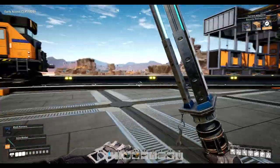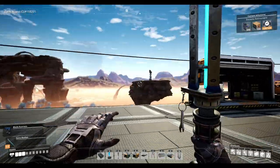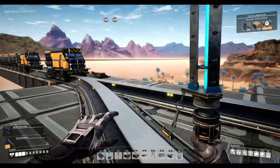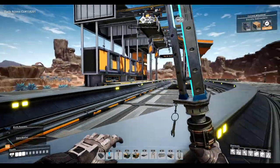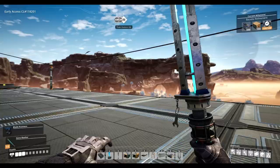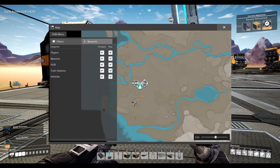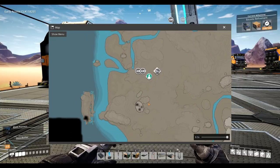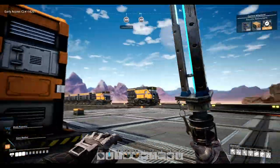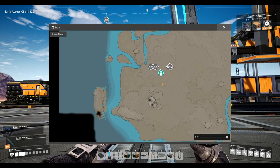Hello guys and welcome back to another purple slug location tutorial. In today's video I'll be showing all the locations of the purple slugs on the west of the map in Satisfactory. Without further ado we're going to begin. First place you want to head to is where I currently am here - I'm in the air because we're building a base up here.